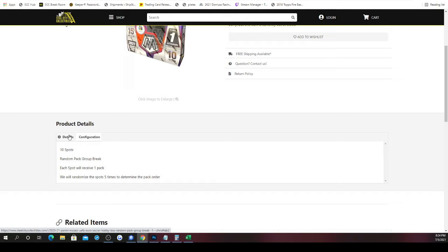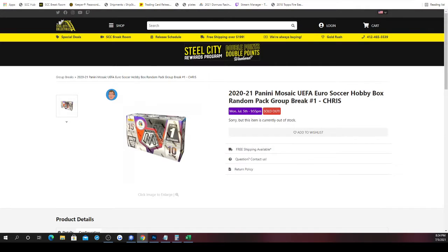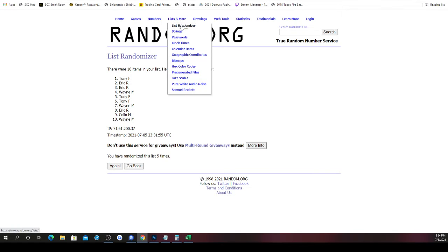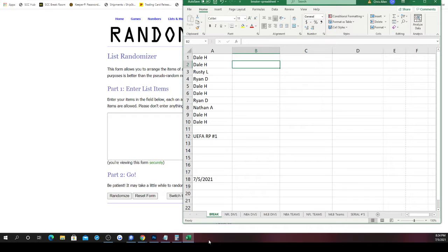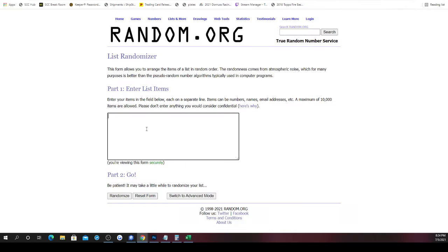We take our ten spots, randomize them five times to get our pack order. You receive all cards in the pack per your spot. If you have more than one spot you'll get more than one pack. I like Select in general — I like Select baseball, though I know people frown upon Panini baseball because of it not having logos for the MLB. But I still like the design of the Select cards.